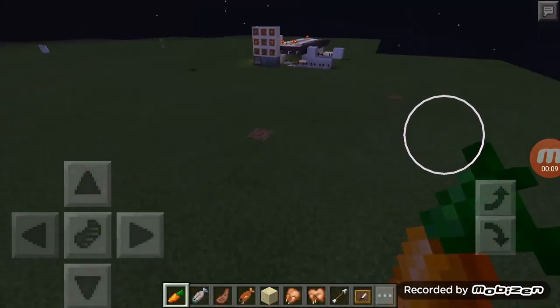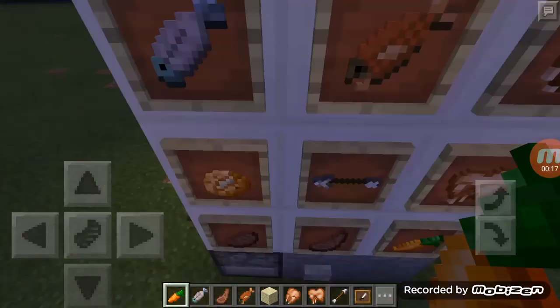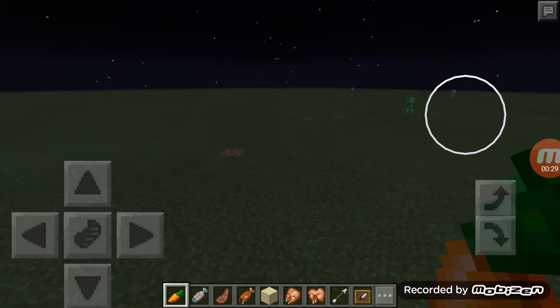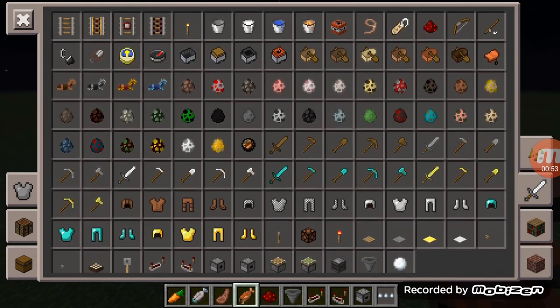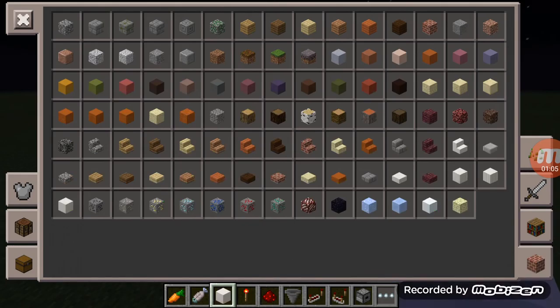We're going and I'm going to show you how to make a vending machine. Sometimes it won't work because look at this — if you give me fish this time, fine, you give me carrot. Okay, so don't care about it. We're going into the building. So we need: Dropper, Comparator, Repeater, Hopper, Redstone dust, Redstone torch. I think that's all — yeah, you need some blocks too.